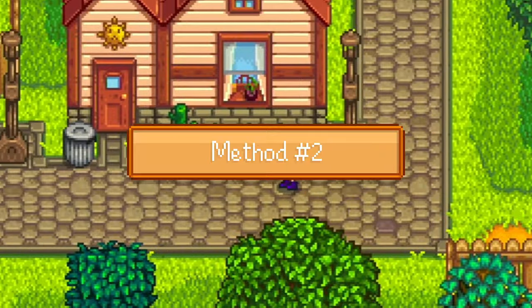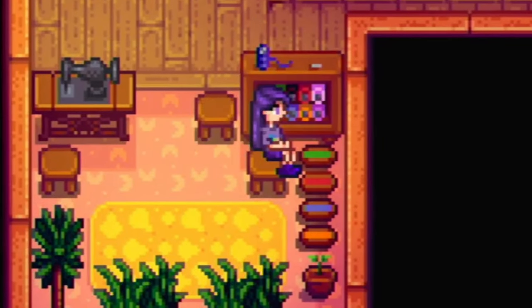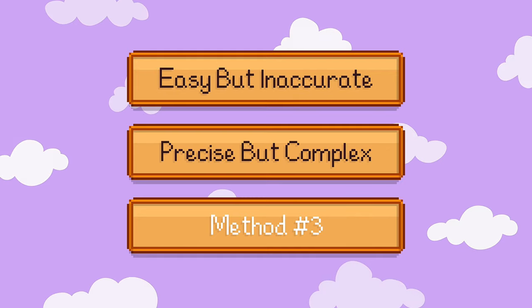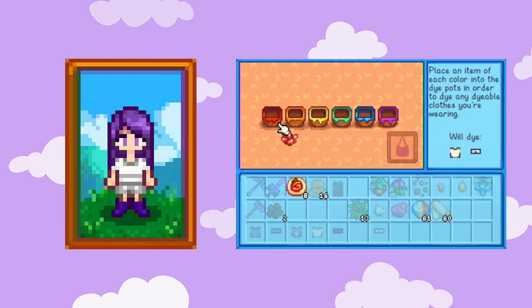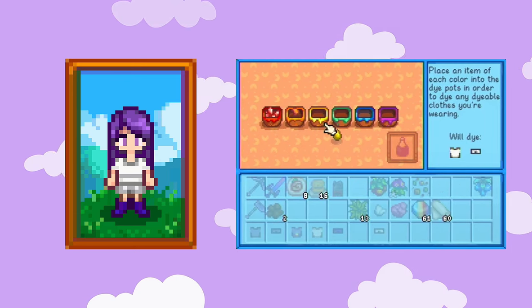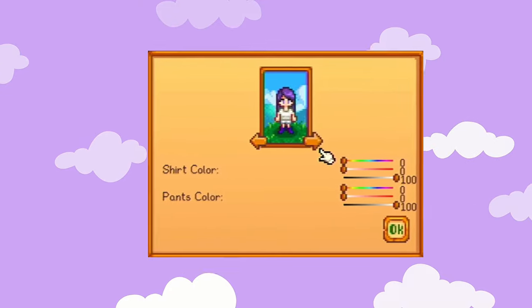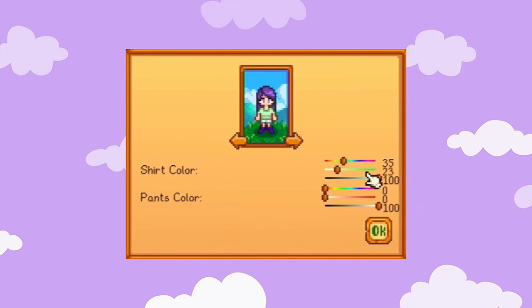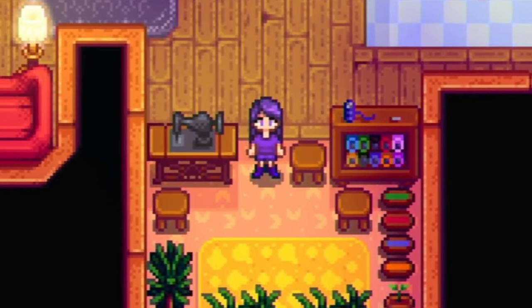Option 2 requires you to go to Emily and Haley's home and use the dye pots next to Emily's personal sewing machine. This method is slightly more complicated, but it is also much more precise. Wearing the items you'd like to be dyed, you will need to input an item of each color into the six corresponding dye pots, and after doing so, you'll be able to choose the specific color you'd like for your items using HSL sliders for ultimate accuracy. My personal favorite thing about this method is that you'll be able to dye multiple pieces at a time for no additional cost.